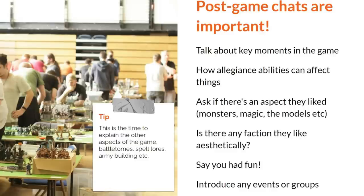Talk about key moments in the game — compliment them on smart moves and pivotal moments whether they won or lost. Say things like, 'I couldn't believe it when I rolled that many saves against your attacks — you did the right thing attacking them but I rolled hot out of nowhere.' That's fun; it's what we talk about at tournaments. This is also the time to start including stuff like allegiance abilities, battletomes, and spell lores. After our game I explained how Stormcast can teleport onto the board and how the Lord-Imperitant can help them land closer and probably get a charge off — but only now do they have the context to understand it.